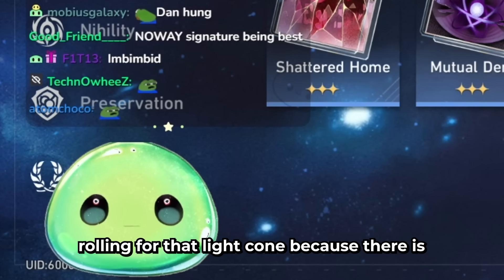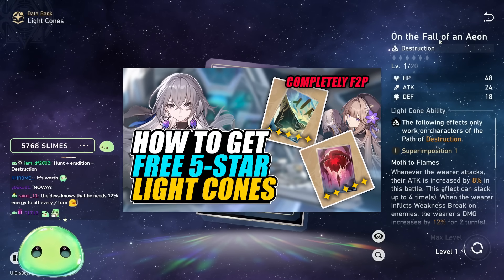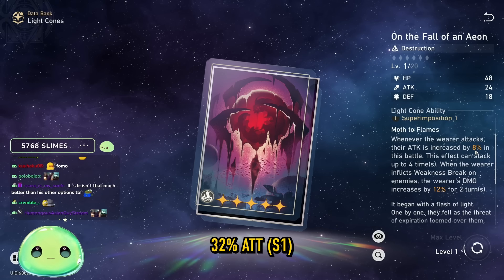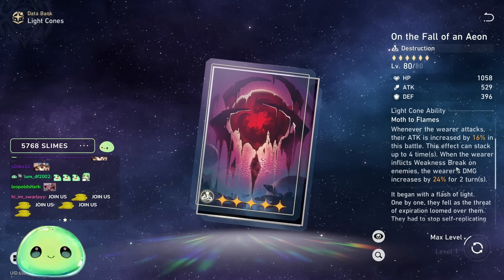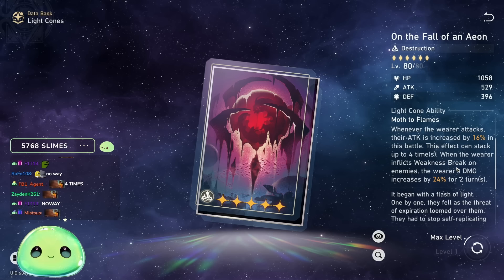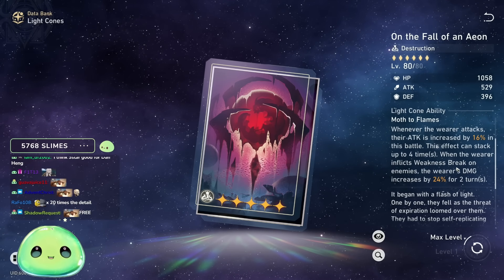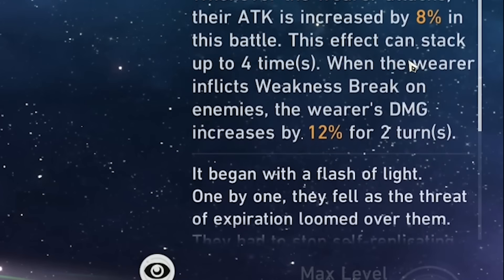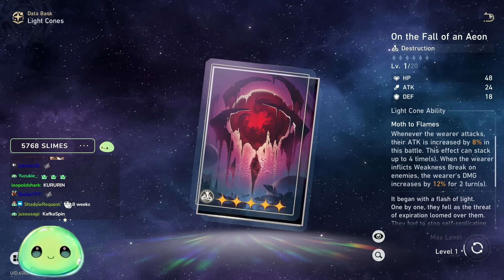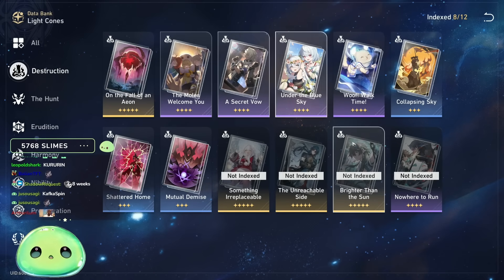Don't feel FOMO'd and pressured into rolling for that light cone because there is a very free-to-play option that's insane. On the Fall of an Eon — you can buy from the Herta Shop for just eight Herta Bonds. Whenever you attack, you increase your attack by 8% up to four times — 32% off the bat, and 64% at fully refined. You're able to fully refine this to S5 completely free, and very quickly. I believe if you're a new player, you can get it max refined in about two weeks from Herta Bonds earned through Simulated Universe clears. It also increases damage by 12% for two turns when inflicting Weakness Break, and his break is also very good. That's what I'm currently rocking, and those are the damage numbers you see on screen.